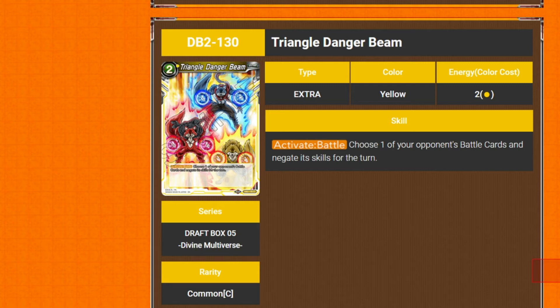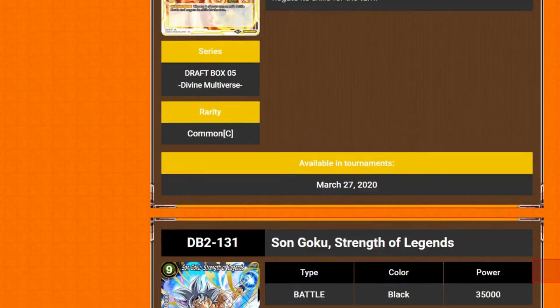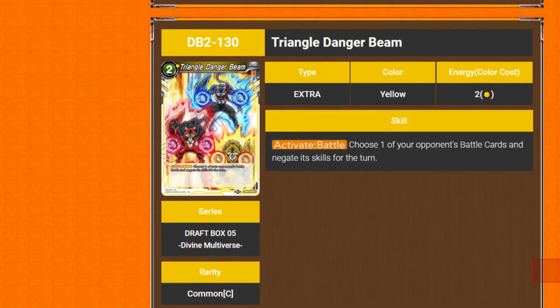Next we've got Triangle Danger Beam — 2 cost extra card, active battle. You choose one of your opponent's battle cards and negate its skills for the turn. If it's coming at you with Quad Strike, you can just say no.